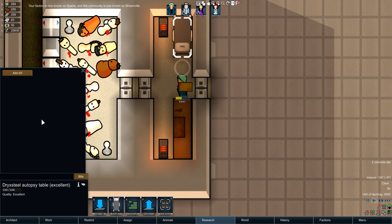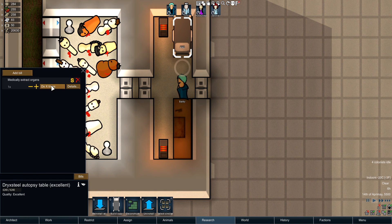So over here we have the trickel steel autopsy table — obviously that is just the material it's made out of. We can medically extract organs. Let's do it three times.